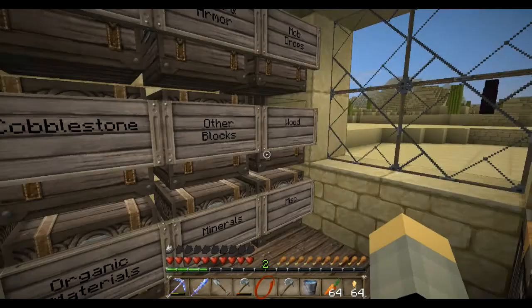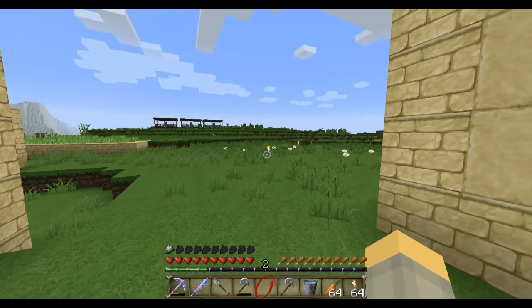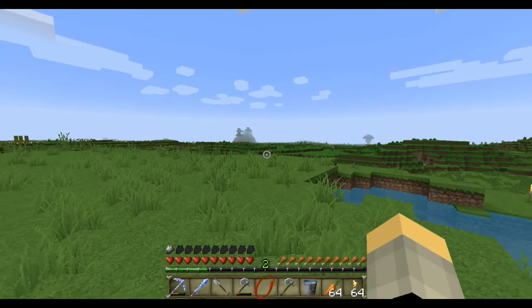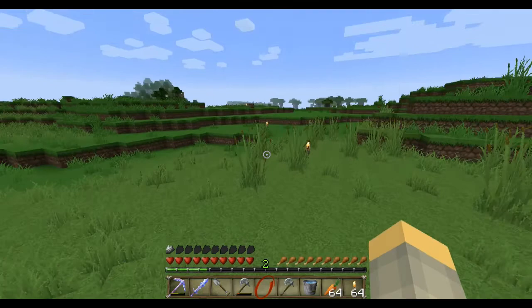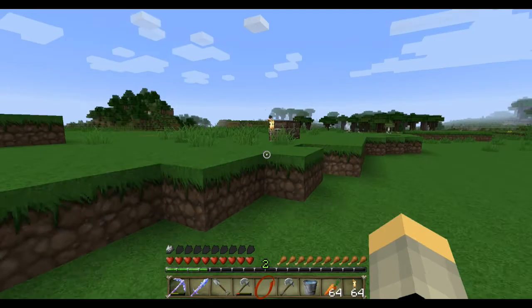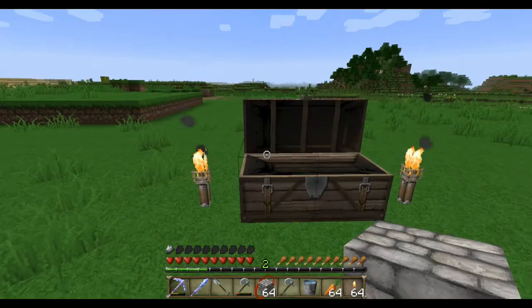Let's bring some of this as well just in case I need it. Let's follow the torches until we get to our chest where our stuff is. There's all our stuff we need for this house, because I built it in creative mode. A lot of counting was involved.